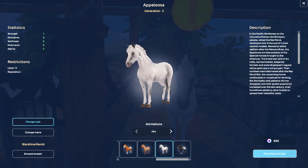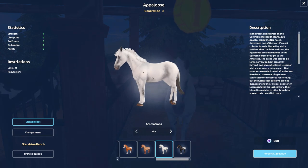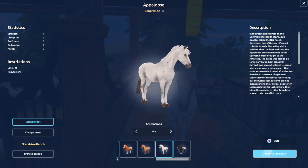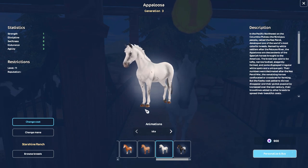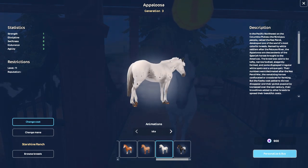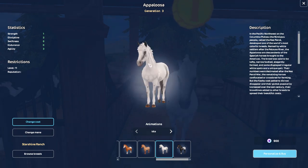I don't like this one personally — it seems like really low graphics. Maybe this is how the horse looks in real life, but the hooves look like they're made out of reflective metal, and the face just looks wrong to me.